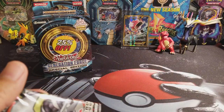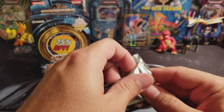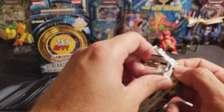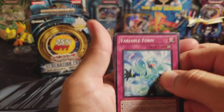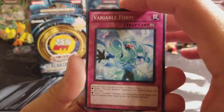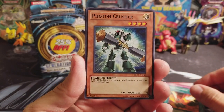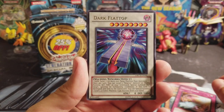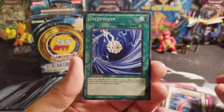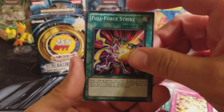Now that blister came open really easy — that's cool pack art — unlike Pokemon Blisters, which don't always come open very easily. So let's see here. We have a Variable Form Trap Card, Dark Mambel, Photon Crusher, D-Gen Force, a Rare Dark Flat Top. Okay, so no holo. Dice Foon, Zen Maelstrom, Full Force Strike, and Inzektor Giga Weavile — or Weevil.